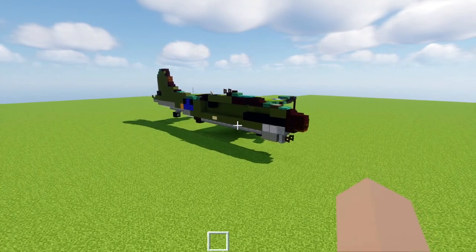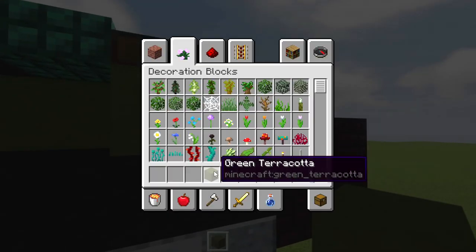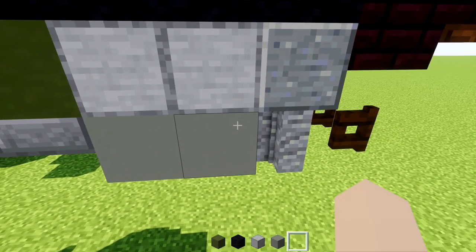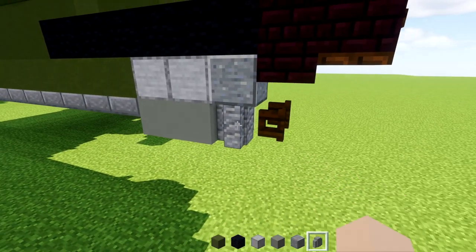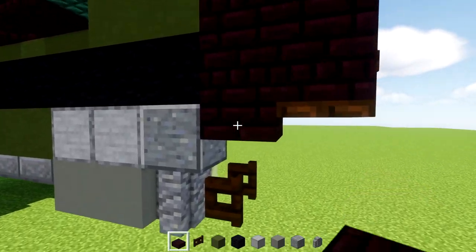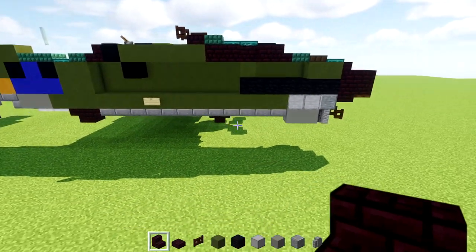We're going to be building one half of the craft at a time. First off let's grab some materials: green terracotta, black wool, smooth stone, light gray concrete, polished andesite, andesite wall, dark oak fence gate, nether brick slab, nether brick stairs. And that's all we can fit for right now.